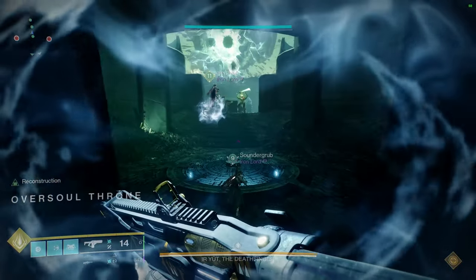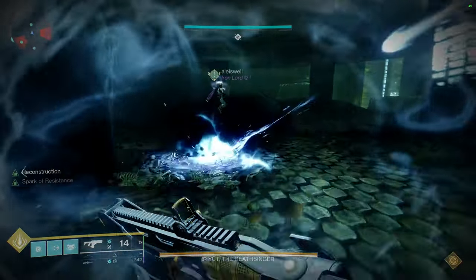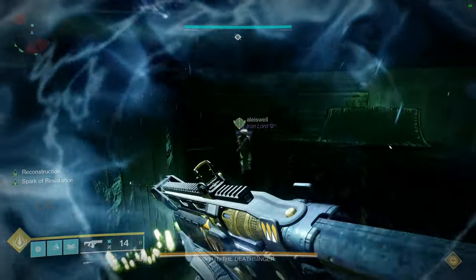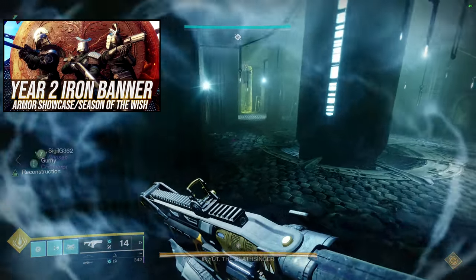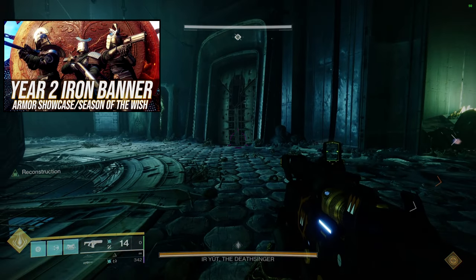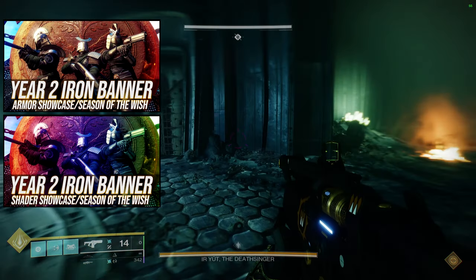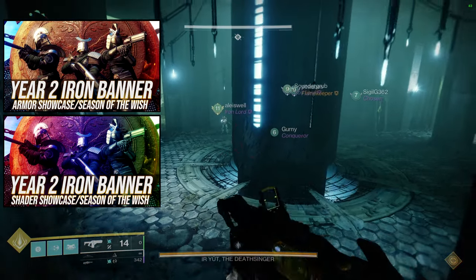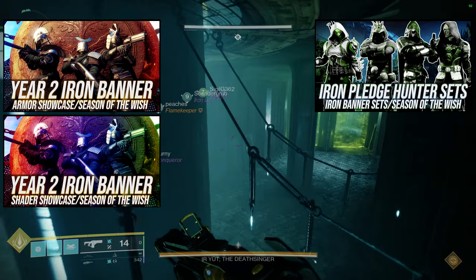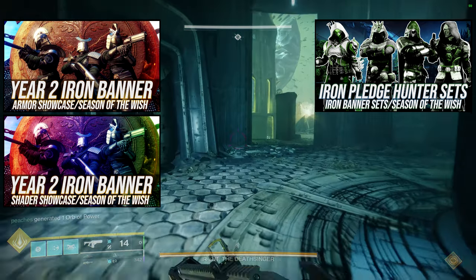For today we're going to be looking at the Titans, more specifically the Iron Pledge pieces. If this is your first video, we look at an armor set, review it, show how all the shaders look, and then get into the individual set pieces for the classes. The Hunters already have a video where I use individual pieces from that armor set and make individual sets from those.